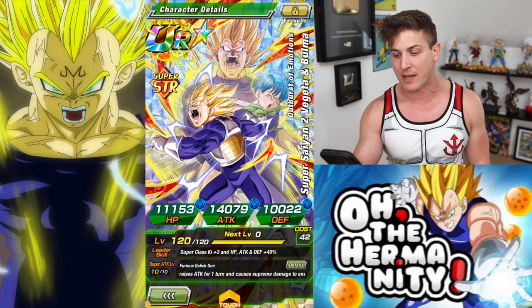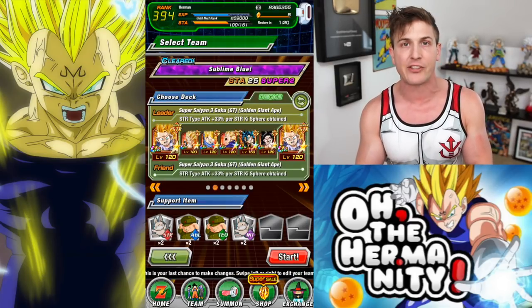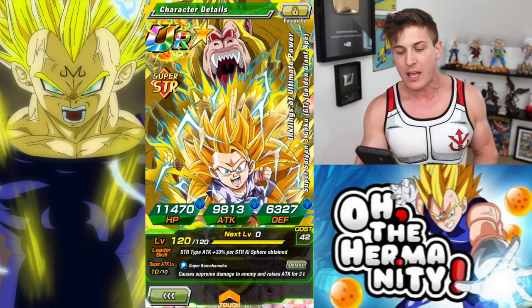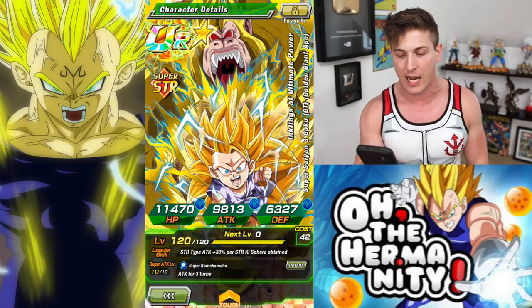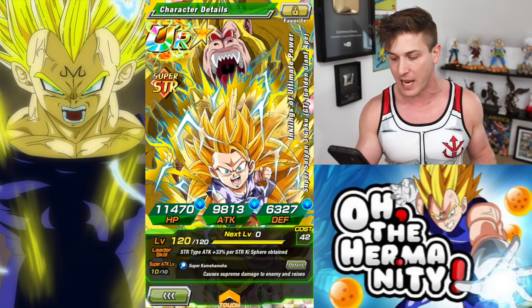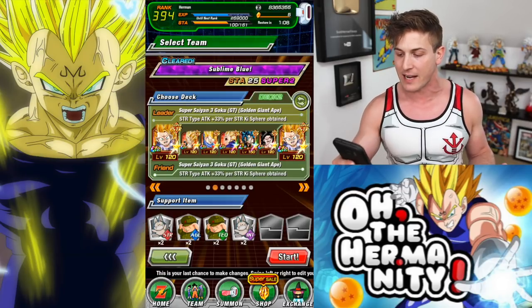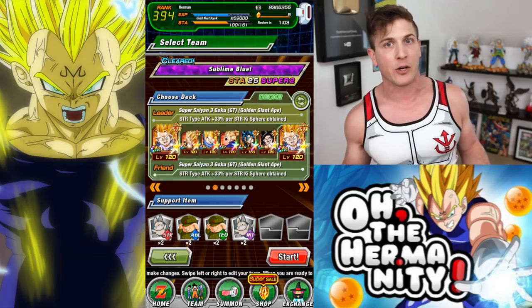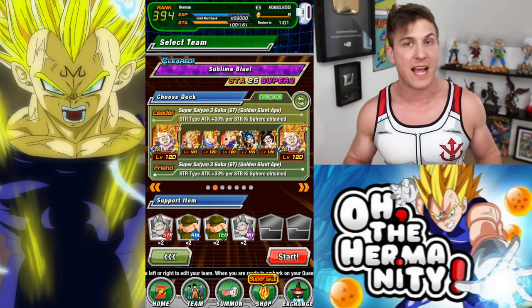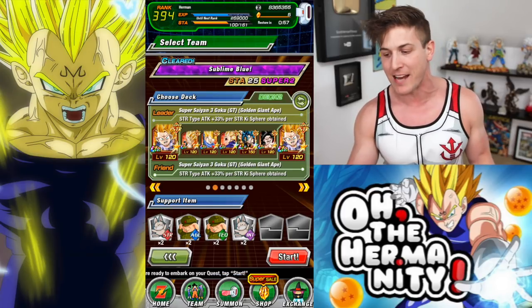I'm really excited because I have yet to even do a nuke test with him. The nuke lead you're going to need is Inkling of Ultimate Power Super Saiyan 3 Goku GT Golden Giant Ape — for every key sphere obtained you get attack plus 33%. The only downside is he can turn into a giant golden ape, so we're just going to hope that doesn't happen so it doesn't take away from the nuke test.